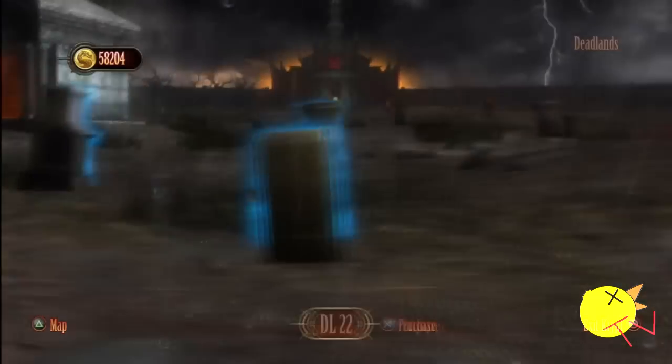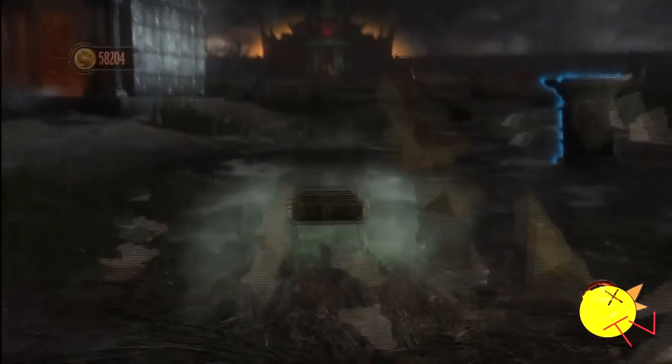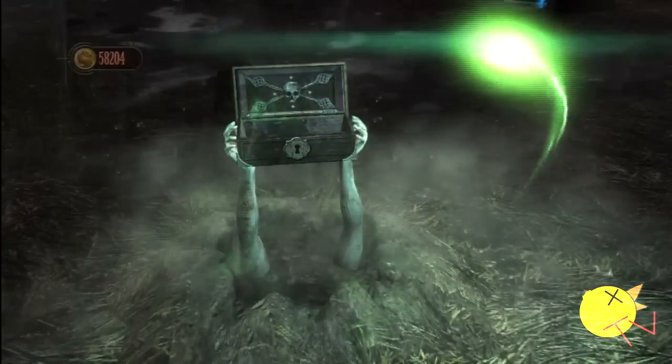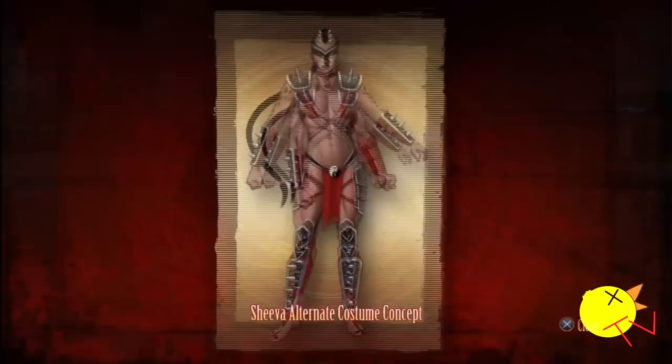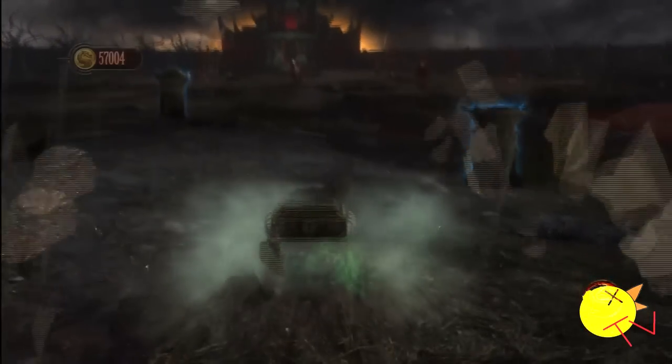Alright, now we're in the Deadlands. You might notice I don't get Reptile's alternate costume because I already unlocked it — it's number 7. And I got Johnny Cage's already, which is number 15. But this is Chiba's alternate costume, number 28. It's kinda stupid looking.